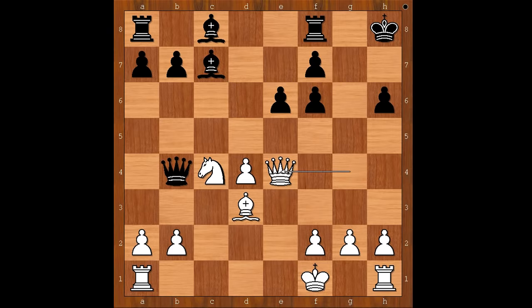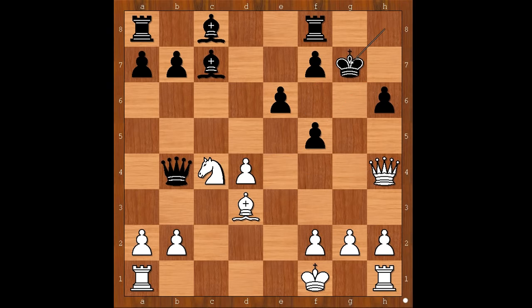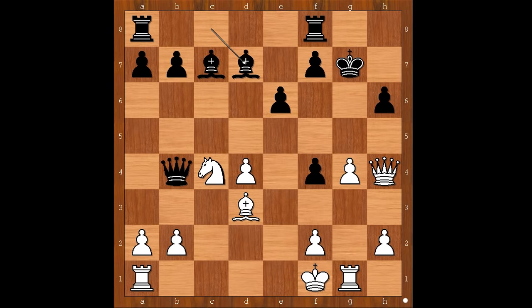Queen to e4 — nothing serious, just threatening checkmate on h7. F5, queen to h4, king to g7. If king to h7, then g4. F4, keeping the file closed. Rook to g1. Bishop to d7, connecting rooks. This is a very important moment of the game. What would you do? Would you play g5 or not?